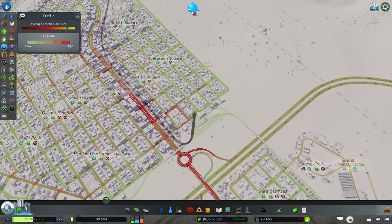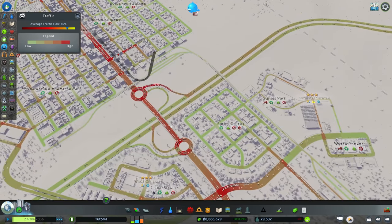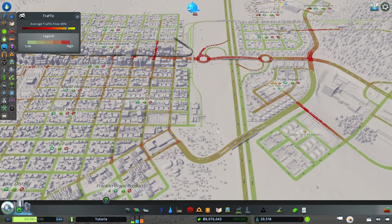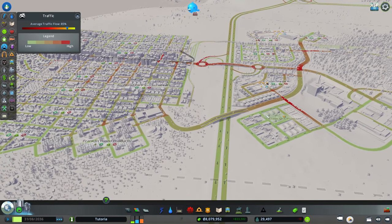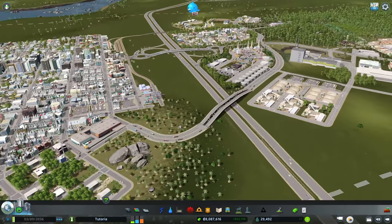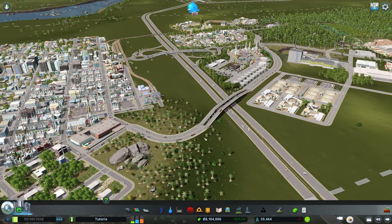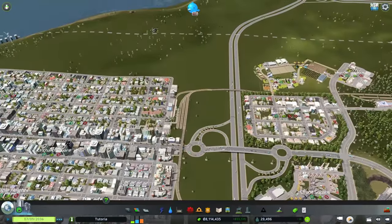We're starting to see more traffic issues, which reflects our growth: one highway entrance, lots of growth, and heavy importing of products. Fortunately, the highway overpass we built allows goods from the cargo train terminal to come directly across here without using the main interchange — that's a real benefit. But we're still seeing traffic issues and need to keep an eye on that.